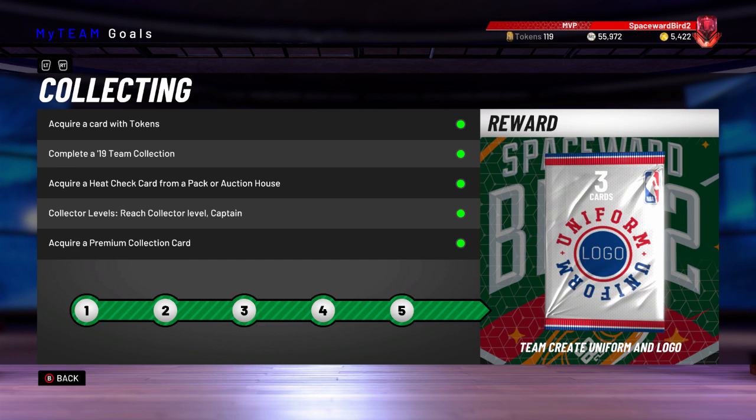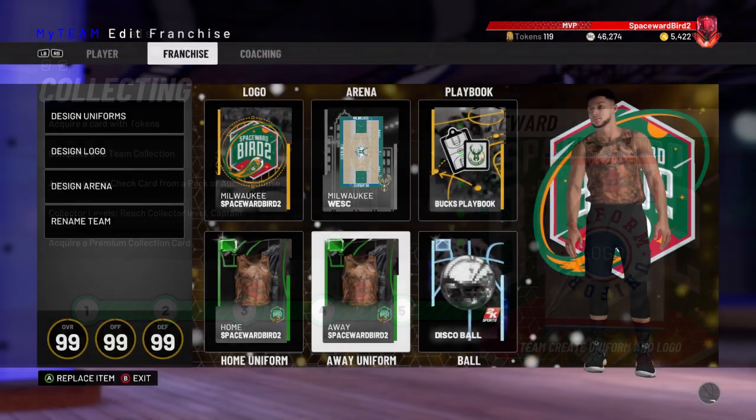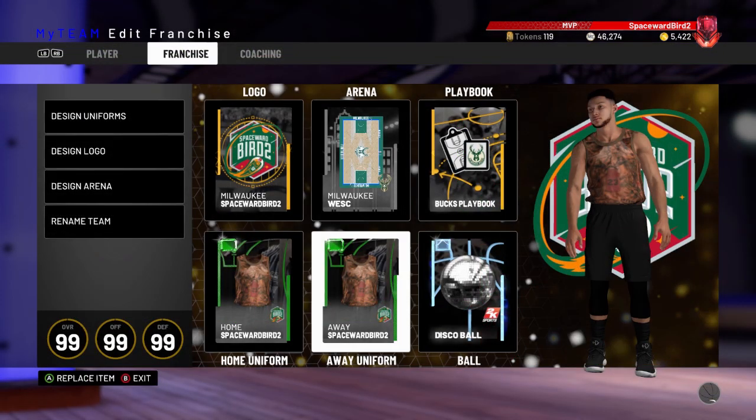So really, the biggest hurdles are finishing a current team set and having at least 500 cards collected. To get to 500, we'd recommend grinding out Dom if you haven't. And then of course get a lot of franchise items like jerseys, playbooks, logos, and coaches — get those for cheap in auction. Now, once you've completed that goal, you can start working on creating your J.R. Smith-inspired jerseys.